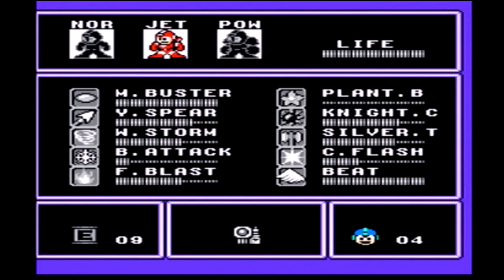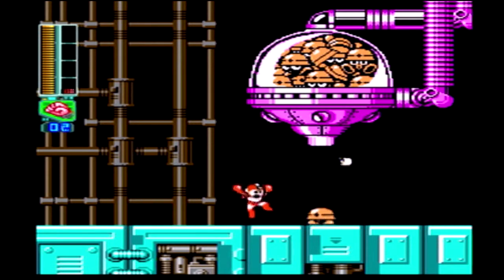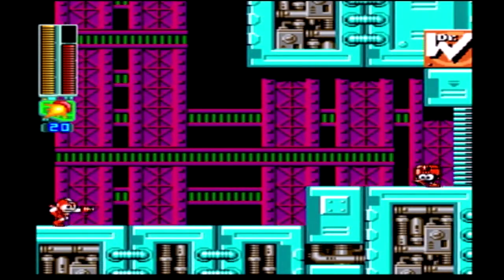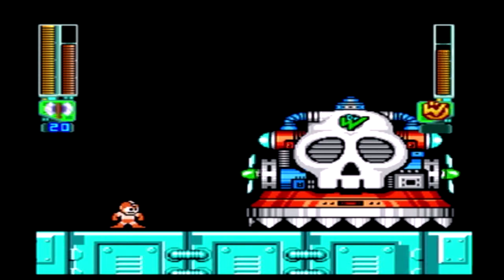Oh, what just got filled? I wanted specifically Silver Tomahawk to get filled there. Oh well, maybe I'll get lucky. So Power Adapter is pretty strong, if you can't tell. I wanted Tomahawk to get filled because the final boss — all fights of this final boss are weak to Silver Tomahawk, and if I run out of Silver Tomahawk I'm just going to switch over to Mega Buster. But I should have enough.